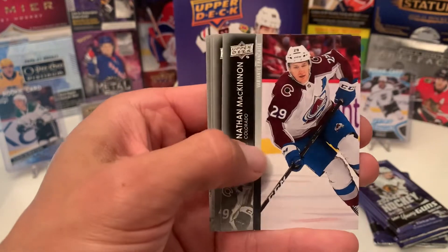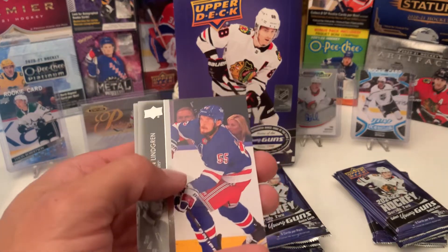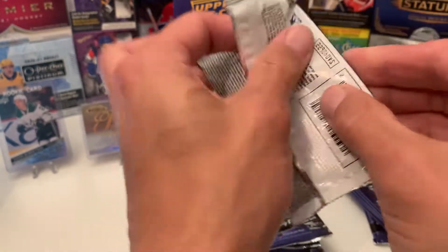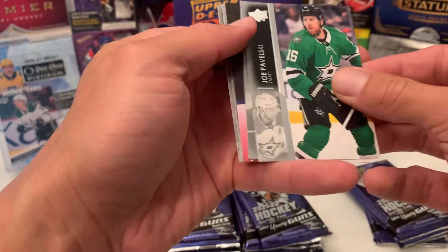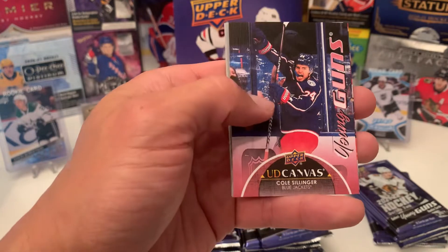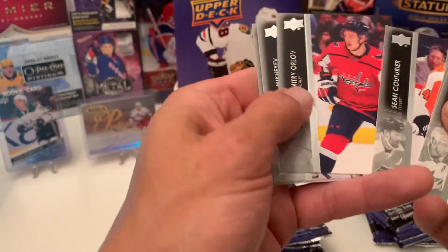There's the French variant of Natty Mac — you're a Stanley Cup champion. It's always good to have an all-star player on the French side, if you know what I'm saying. Looks like we got a Canvas Young Gun — survey says, Cole Cylinder. Definitely a decent name for a Canvas Young Gun, can't complain about that.